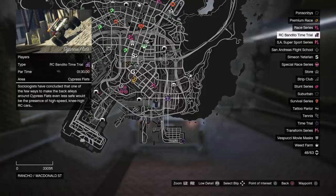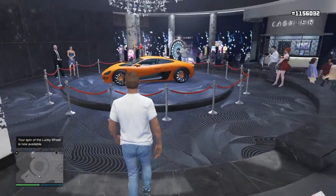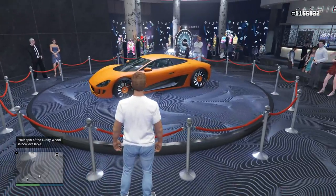The end-to-end time trial par time is 4 minutes and 9.5 seconds. The RC time trial is Cypress Flats, with a par time of 1 minute and 30 seconds, located in the Cypress Flats area. These two are located pretty close to each other, so you should be able to tackle them back-to-back. If you complete both in essentially under 6 minutes, you'll get $600,000. You can only complete each once per week, but $600,000 for 6 minutes of work is pretty good money.